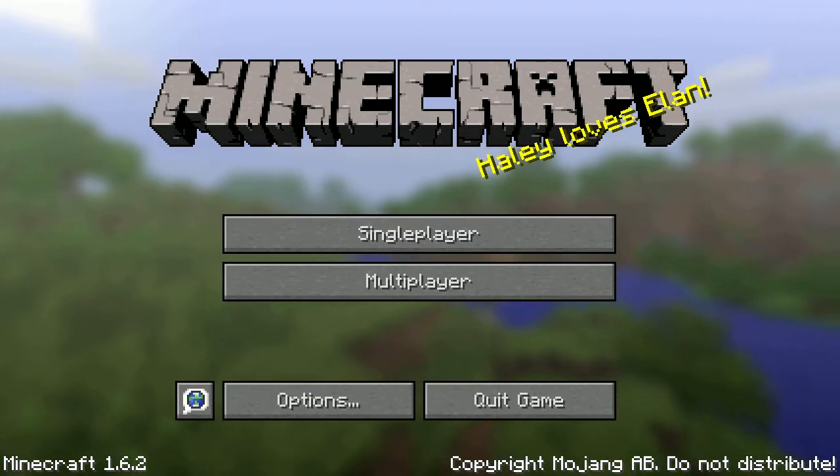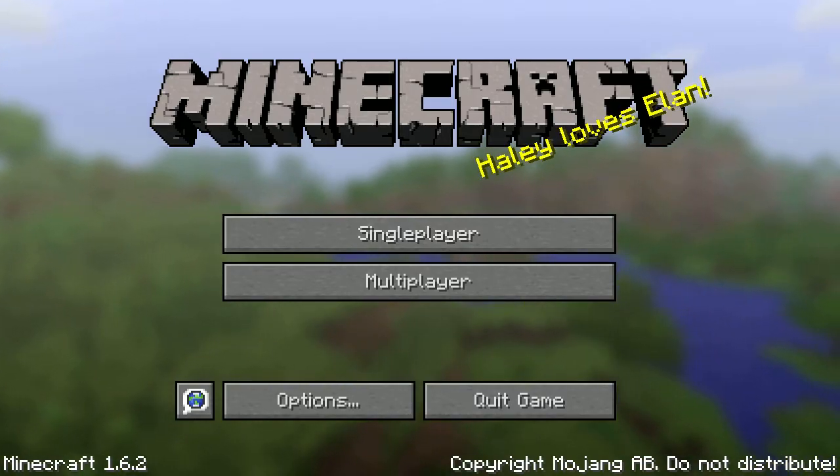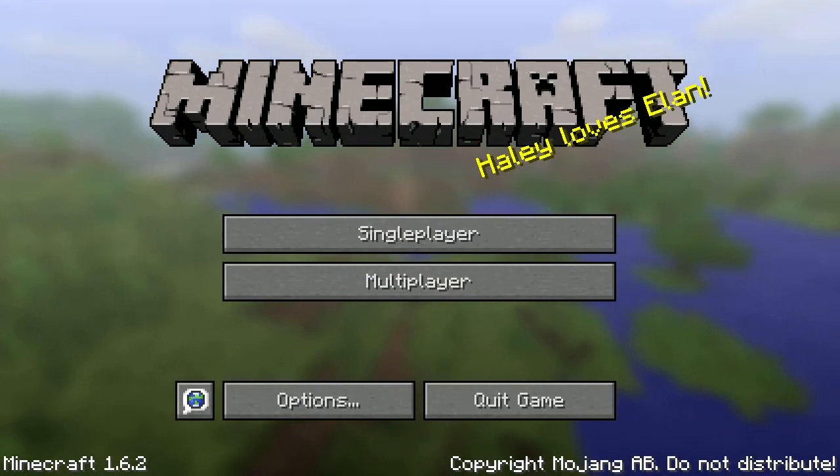Which I admit sounds rather grim, but to explain: neural networks try to imitate the way that the human brain functions. Task-based systems say, here's a list of things I can do — which one should I do at this precise moment based on a set of conditions?